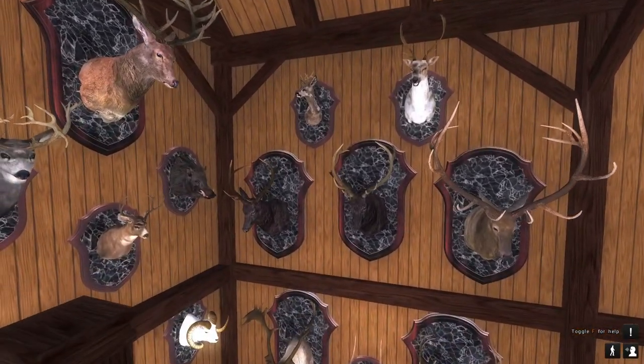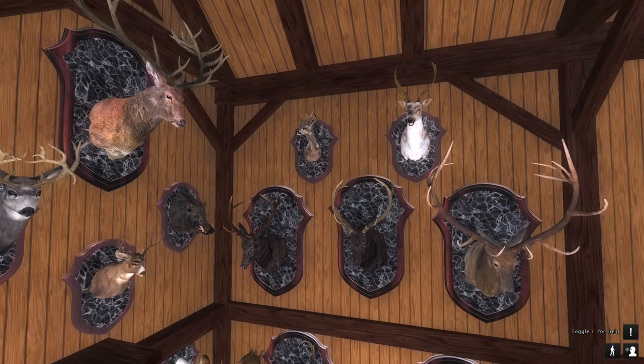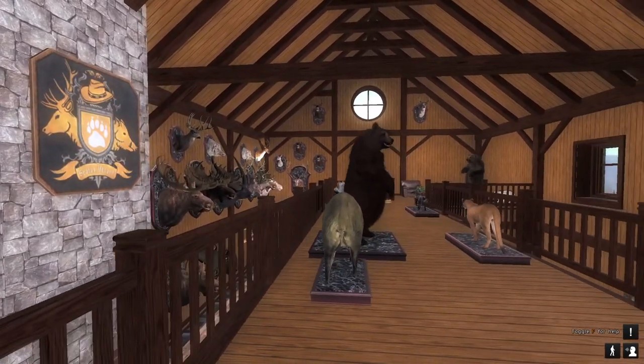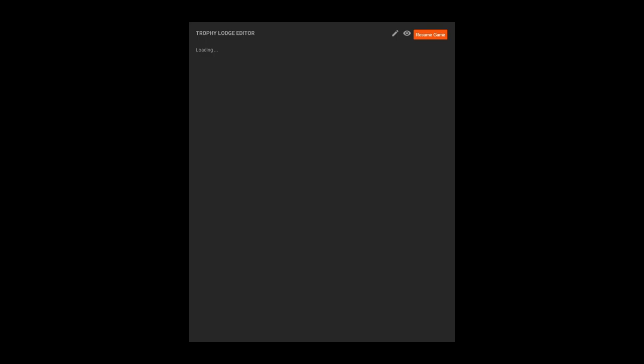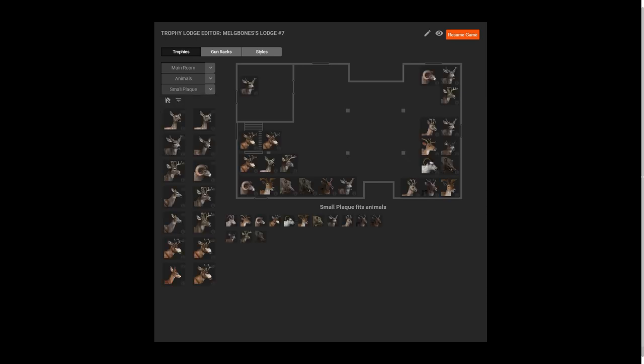I have to say it — if you're watching this video and you know I play Call of the Wild as well, this is the kind of lodge we need in Call of the Wild. Just a really big lodge like this with loads of full body platforms, different platforms for different animals, loads of mounts to go on the wall. This is what we need for Call of the Wild. And it's just insane to see Classic get this kind of lodge first.